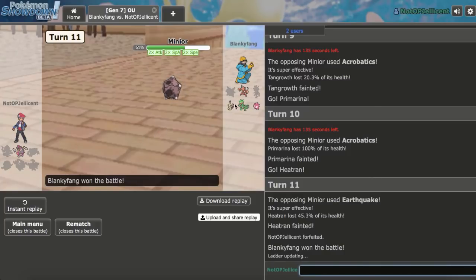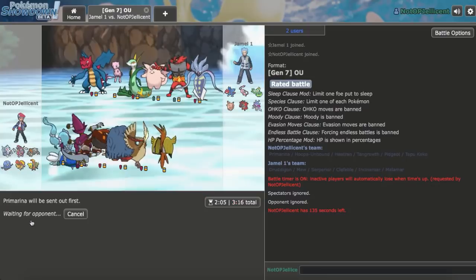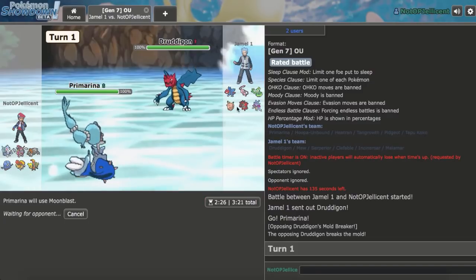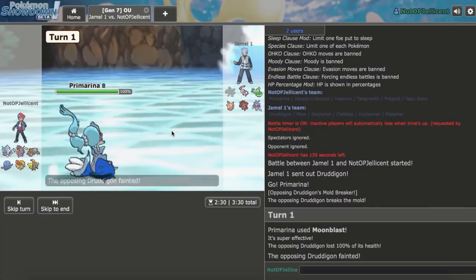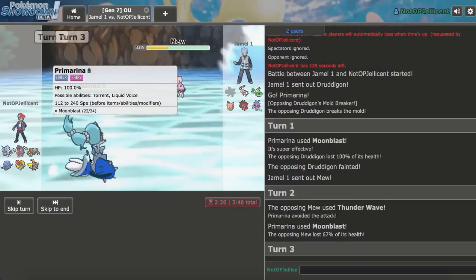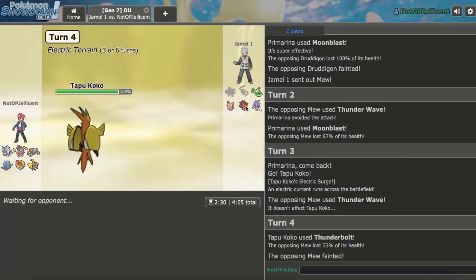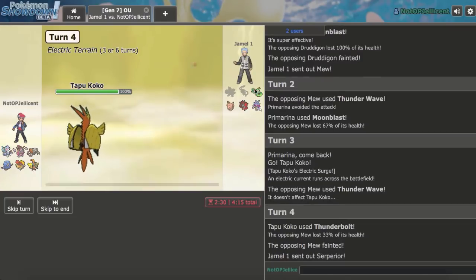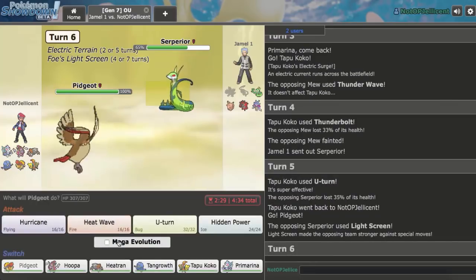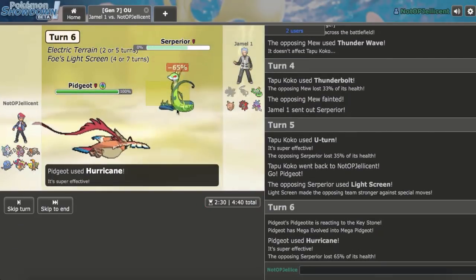First L unfortunately taken. This next opponent does not switch into Primarina at all. I just Moonblast on the switch — he has nothing, not even a Sash, so we knock it out. He tries to T-Wave me twice — I go Tapu Koko and T-Bolt. If he'd T-Waved me he was literally banking on the Para. We knock that out and have Electrium Z for whatever comes in next. He goes Suicune — I U-Turn out and scout for Choice Scarf. It's not even Scarf, which is better for me. Let's go Mega Pidgeot — he goes for Light Screen, but we Hurricane through the screen and knock it out.